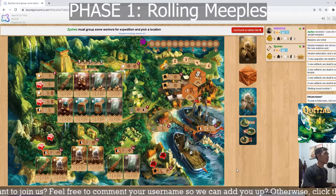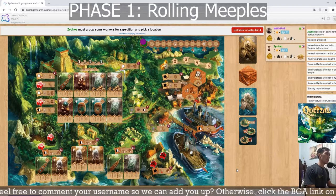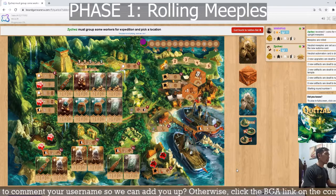For example, the first player starts with four coins plus one bonus coin, giving them five. As the second player, I will have five coins as well.